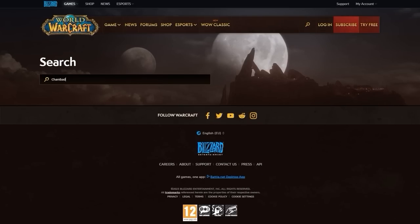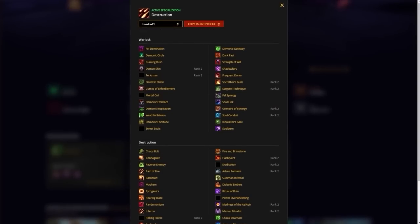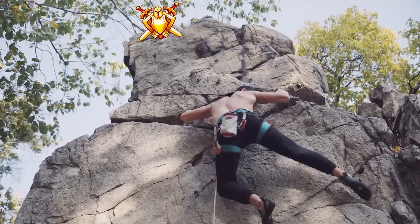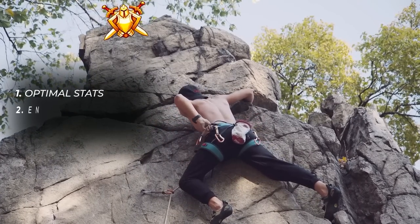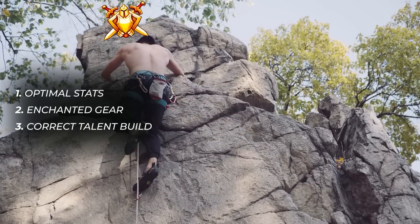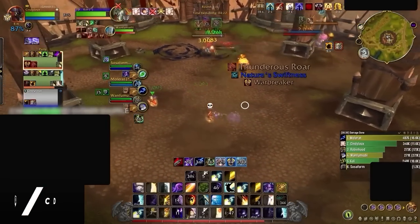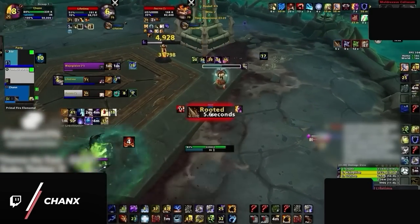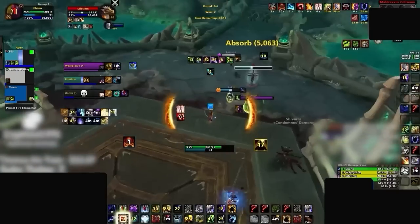Another mistake players make is trying out crazy talent builds or copying a good one without really understanding how it works. It can be tedious to play the same mainstream build over and over, but when you're trying to improve, you want to minimize any variation that can negatively impact your gameplay. Finding your ideal build, optimal stats, gear enchantments, and talents should be a priority since it keeps everything standard and helps you accurately diagnose any problems. There is a reason why top players have pretty standardized builds — they're consistent, leave nothing up to chance, and allow them to pinpoint issues with more precision.